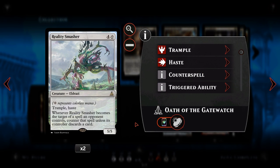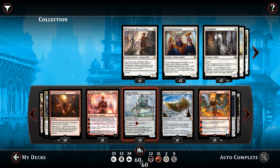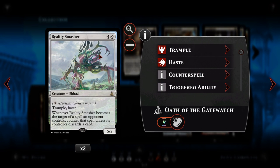We then have Reality Smasher — for 4 and a colourless, a 5-5 trample with haste that comes out swinging right away. Whenever it becomes the target of a spell an opponent controls, that spell is countered unless its controller discards a card. This is a guaranteed 2-for-1 if your opponent wants to remove it — they have to use a removal spell and also discard another card, which is brutal for control decks where card advantage is key. We've got two copies just for the shock factor. The colourless mana requirement is easy with Ruins of Oren Reef, Aether Hubs, and Geier Reach Sanitarium.